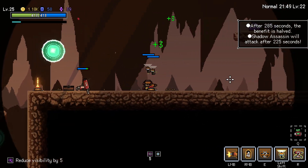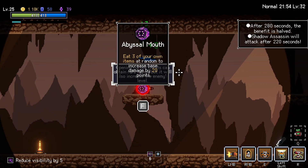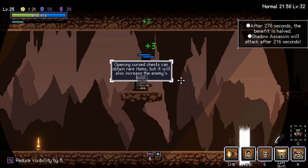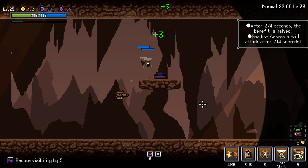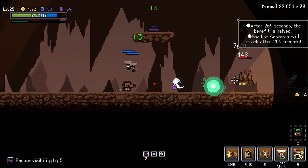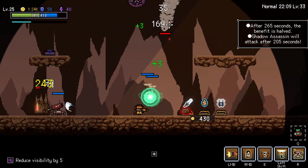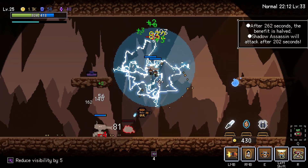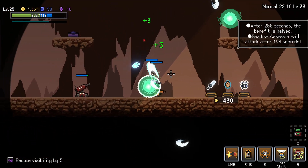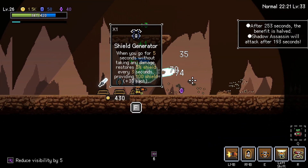That guy can duck underneath our proximity mine, which is not ideal. Another curse chest for a good item. Eat 3 of your own items at random to increase base damage by 20 points. Honestly, we could have had a lot worse things than that happen. I think we no longer have a sticky bomb though unfortunately, unless I grabbed a second sticky bomb at some point.